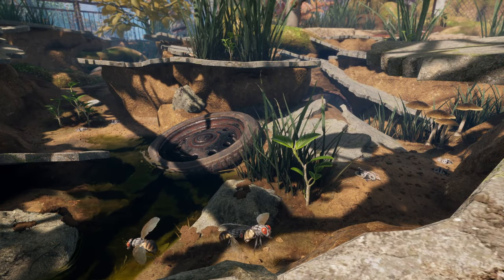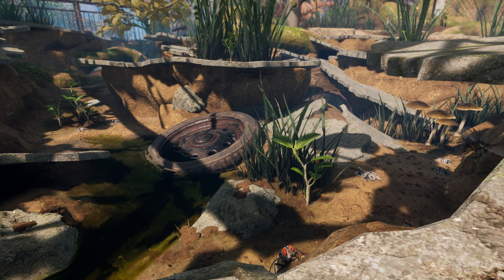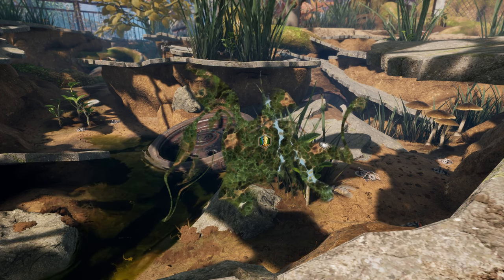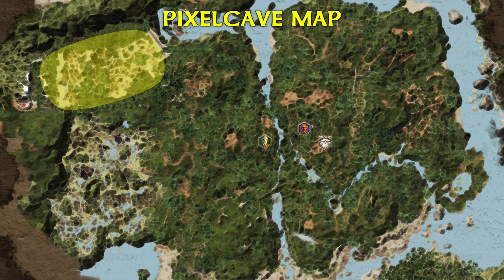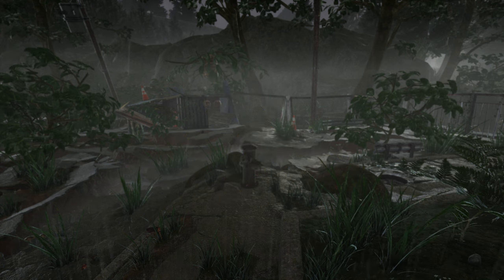The weapon in question is located in a quite dangerous area, at least for fledgling small folk. It's located in the sewers of the Graylands — we assume this was once a paved area in a park or similar. You can find the area in the northwest of the map.